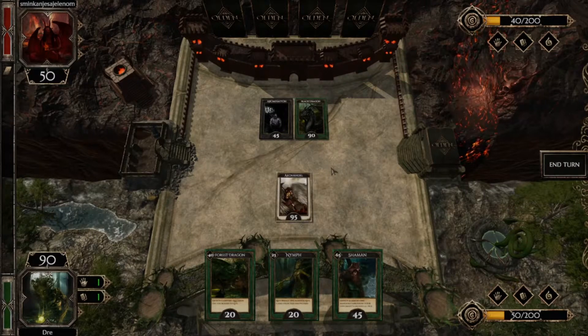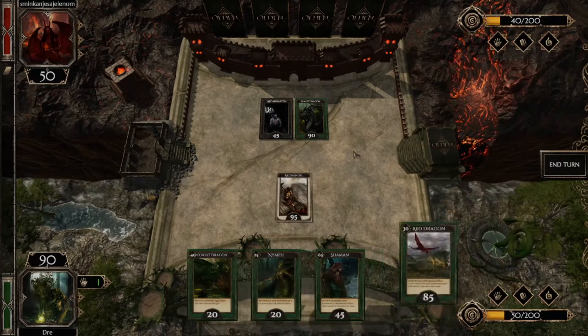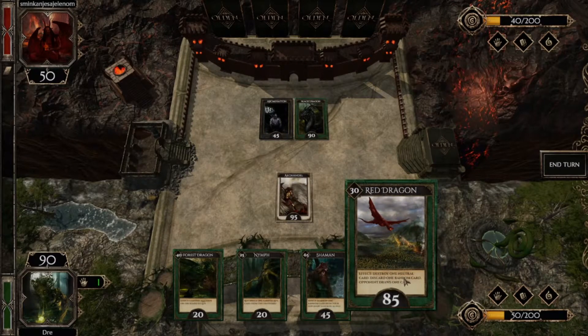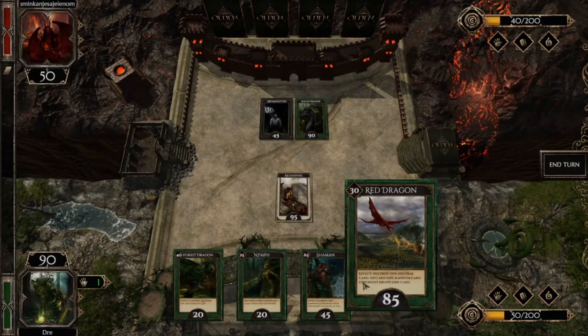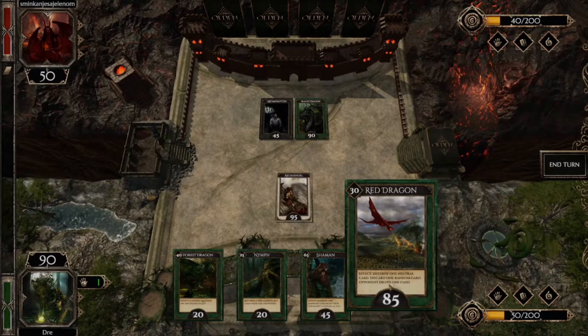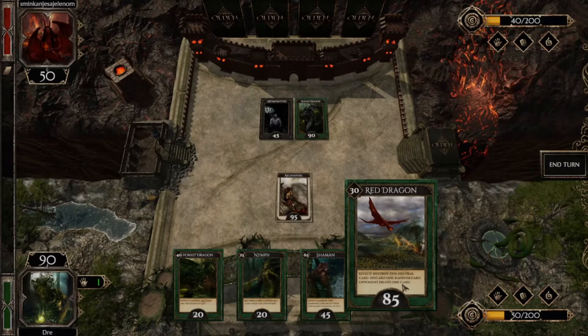She did not attack my Archangel — because she thinks that I will attack her Black Dragon. Then there's the Red Dragon card: it says effect destroy one life card, discard one card, and opponent draws one card.